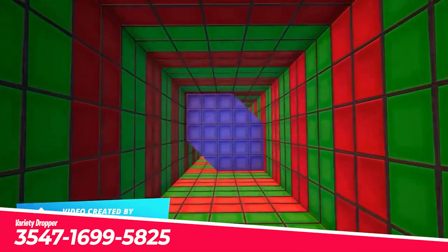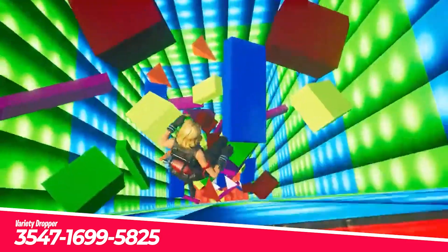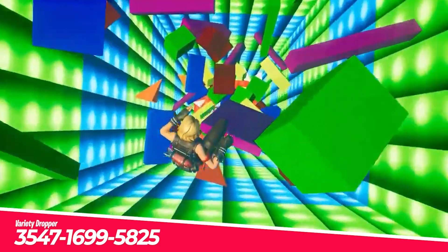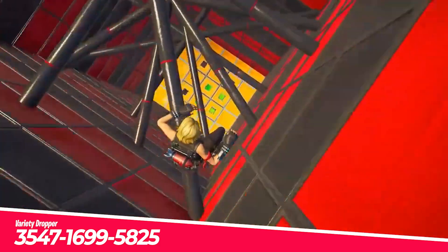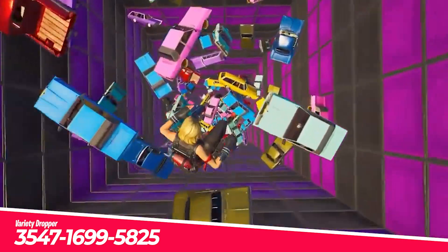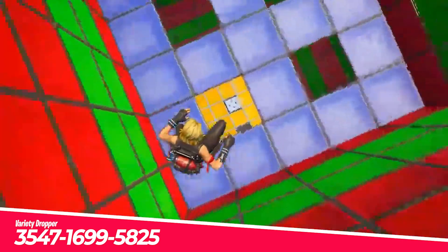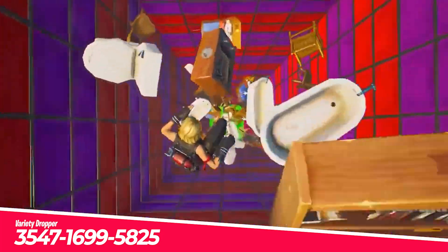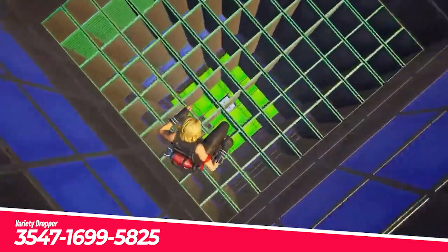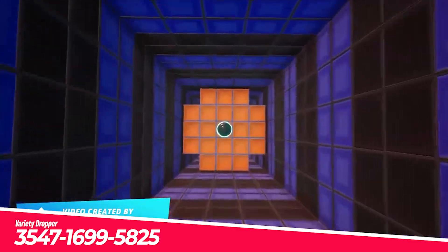Variety Dropper is a fun and somewhat popular dropper map by well-known mapmaker 2xvoid. This map follows the standard avoid-stuff-while-you-fall format, but the variety of objects that you need to avoid is what gives this map its name. It challenges you on multiple aspects of a dropper map in that on each level, you must dodge different types of objects and use different strategies. If you are looking to set a standard by which to compare other dropper maps, this one is ideal.